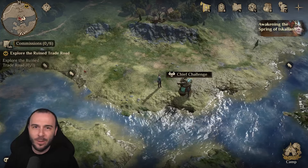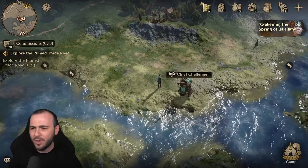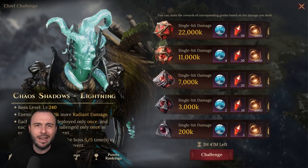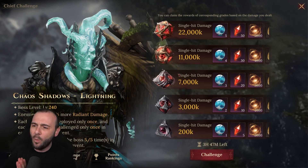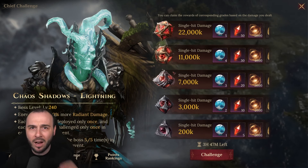In today's video, I'm gonna share with you an easy strategy that will get you way over 22 million damage on the Radiance Chief Challenge. This is one of the toughest bosses out of all six of them, and he's kind of like a mirrored copy of the Ancient Battlefield Dungeon, which, let's be honest, is a pretty challenging dungeon. We are going to use one legendary hero, and I am talking about Ardred.